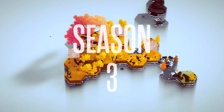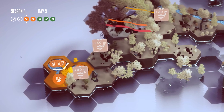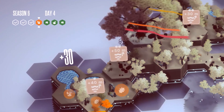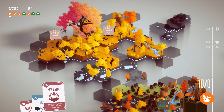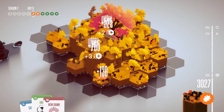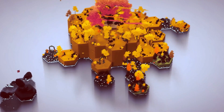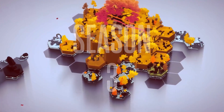Each round of gameplay is divided into seasons, and in each season you have the opportunity to place 7 tiles, which you can expand by finding higher synergies. By using action cards or completing mini objectives, you can gain extra days. At the end of each season, the water level rises and engulfs the tiles that are at sea level.